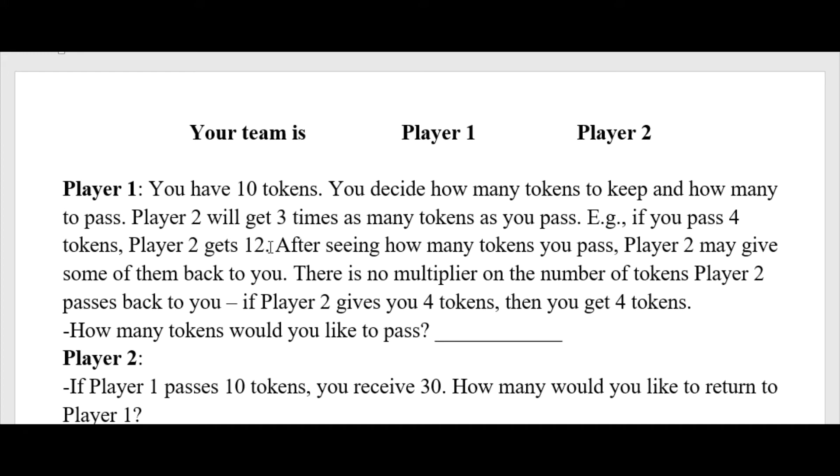Player 2 can then decide if they want to pass some tokens back to Player 1. In the second pass there is no multiplier, so if Player 2 decides to pass back 4 tokens, Player 1 gets exactly 4 tokens from them.